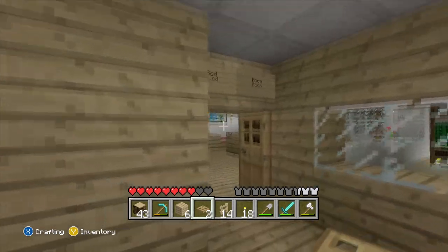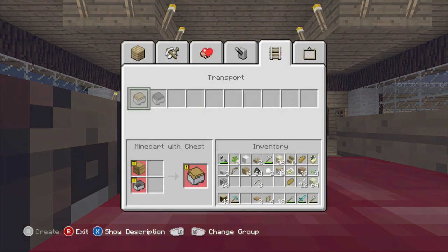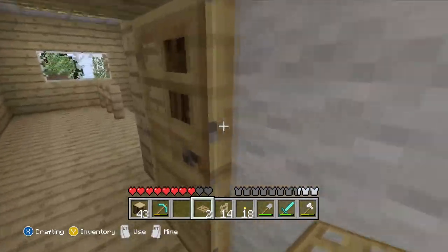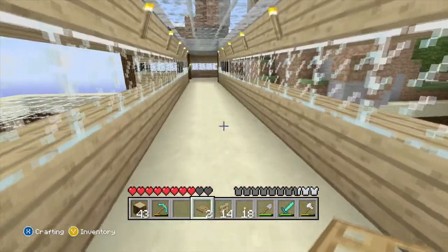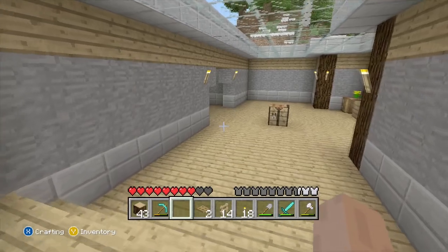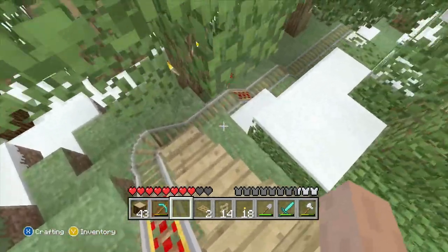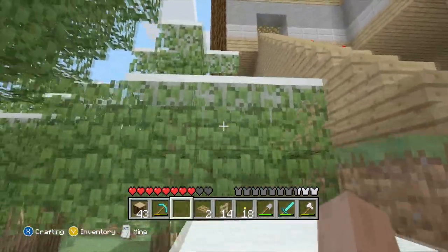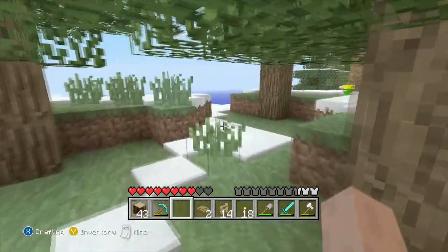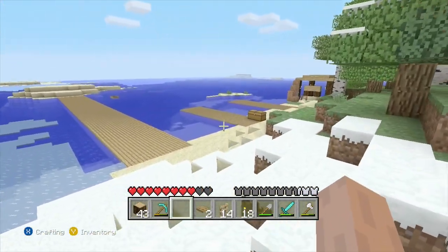I'm gonna skip out on this whole fence gate, wood trap door, wood door idea - it won't be done yet until it gets added into this version of the game. But I'm gonna live with it. Like I said, life is about making compromises, and this is a compromise I'm gonna have to make. I hate how that staircase looks - I'll fix that later. The boat I built is just kind of drifting at sea - that's good.